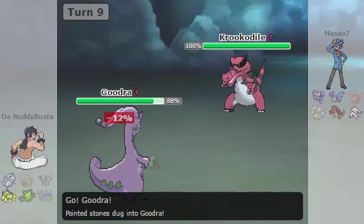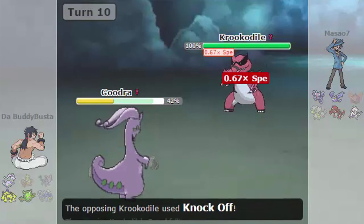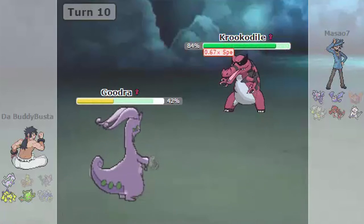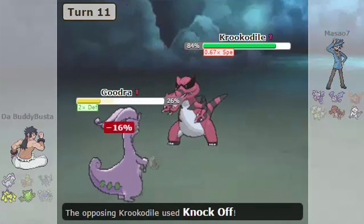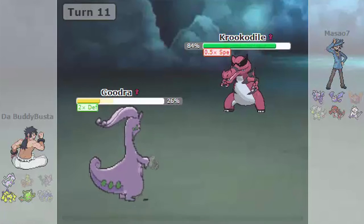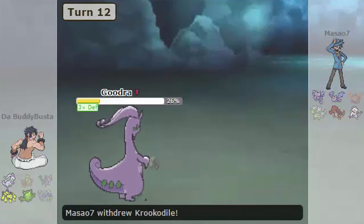Notice how he has three physical attackers left — this is when you'd send out your Goodra. He uses Knock Off, Gooey activates, Rocky Helmet breaks the Sash if he even had one. So now I start up the Acid Armor. The next attack is definitely not going to kill me. Gooey slows him down again — what was the point in investing Speed? Plenty. I use Acid Armor again because yeah, he's definitely not going to kill me now.